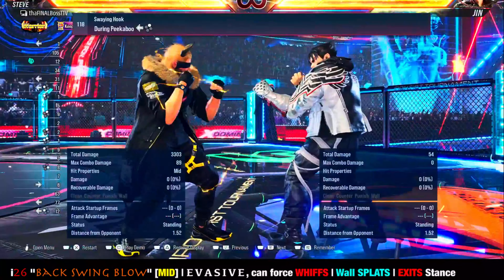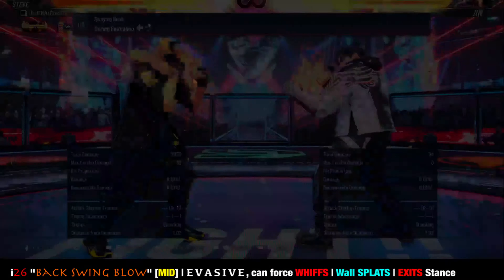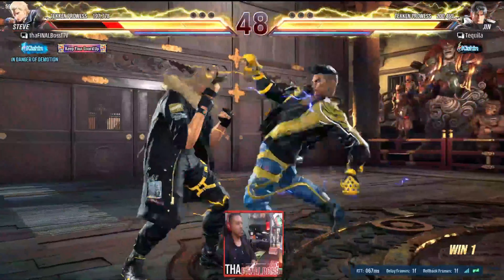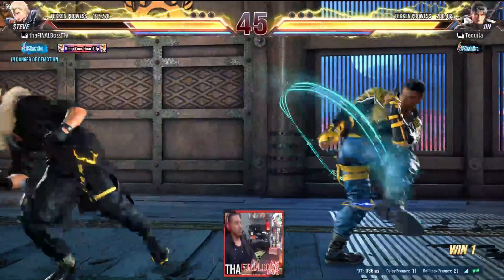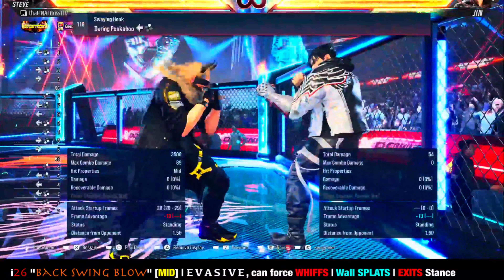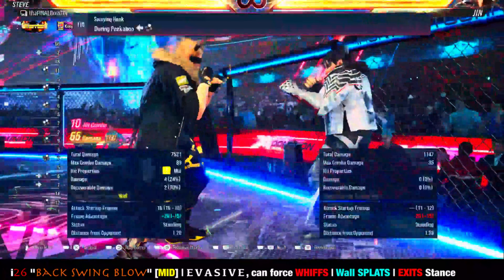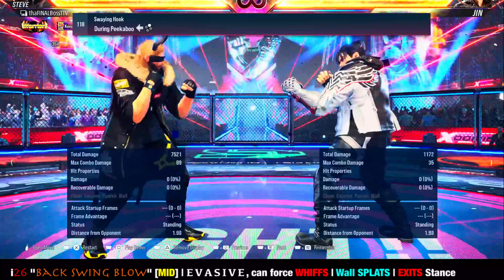Swing hook — peek-a-boo back two — is a mini backswing blow. Steve takes a step back and swings at the opponent mid. This move is good for evading certain attacks: if you think the opponent will retaliate, the step back will evade the retaliation and slam them backwards, which can result in a wall splat. On block this move is minus thirteen, so it is more punishable, but a wall splat grants a full combo. It's good for creating openings or getting out of peek-a-boo when you're unsure, especially with the opponent at the wall.